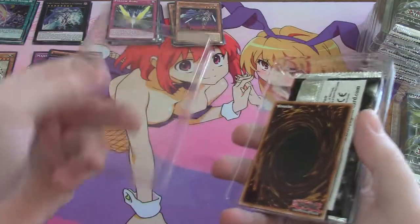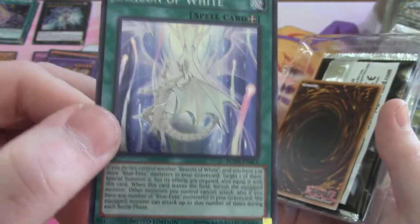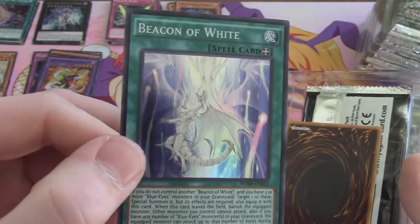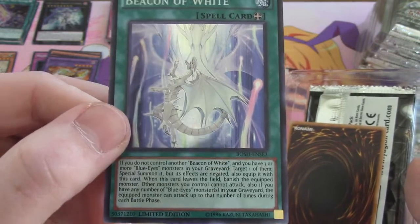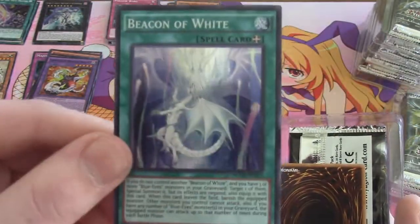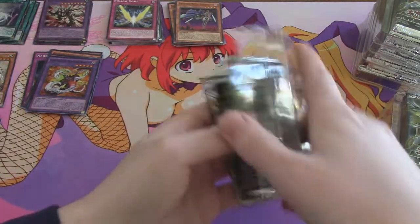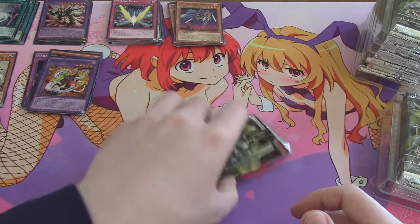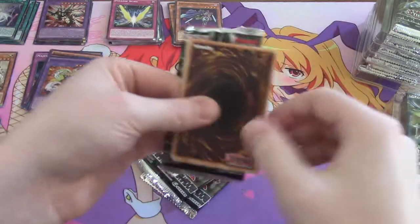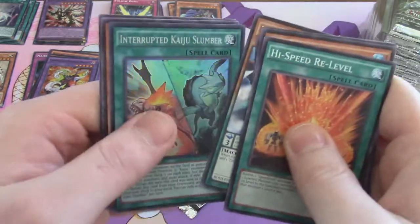Into box three — we have Beacon of White, which will be more useful once the rest of the Blue-Eyes support gets here, but even today it's still a useful equip card. There's enough Blue-Eyes monsters to use it, but it will meet its full potential once we get the next set. And there's Beast Eyes Pendulum Dragon — a little variety. Are all the Beacons of Light paired with Beast Eyes? And Kaiju Slumber.